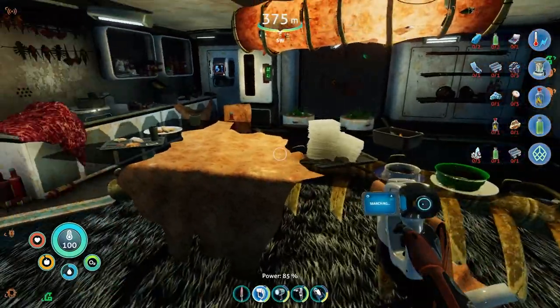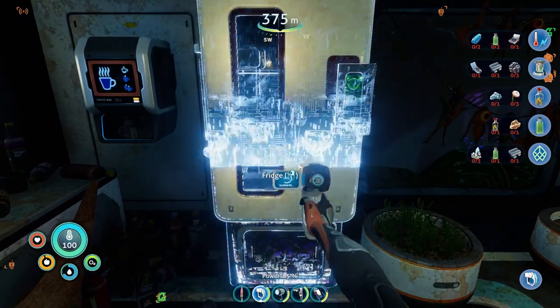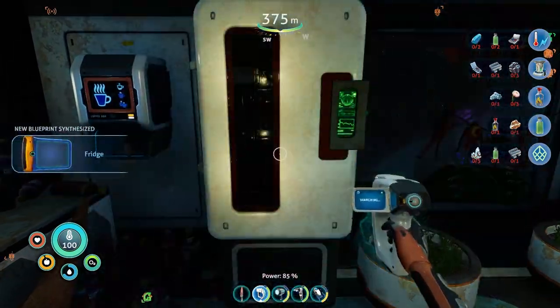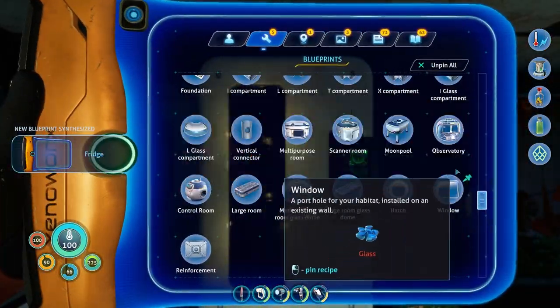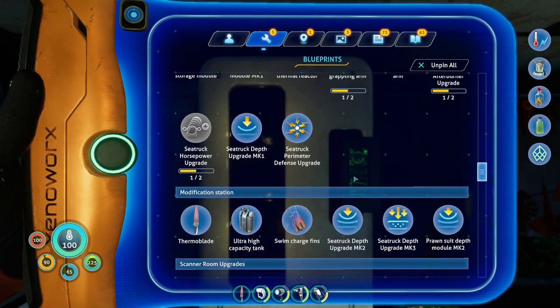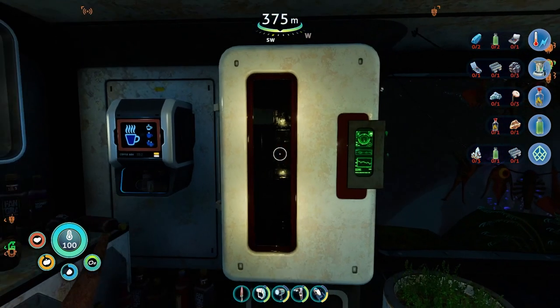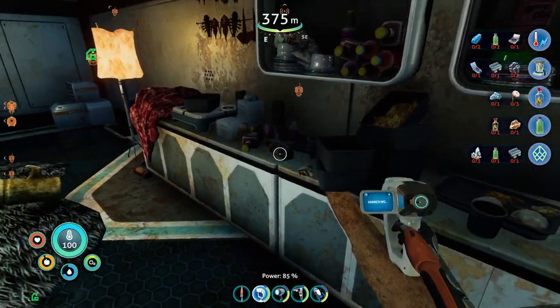Let's get the scanner out. Let's see here — refrigerator? Oh, I like the sound of that. Cool, we can make a fridge. Anyways, I don't know how to make a refrigerator but now I know what that is. I should gather all kinds of things here.